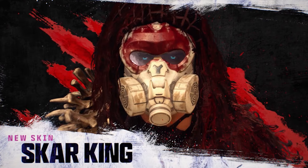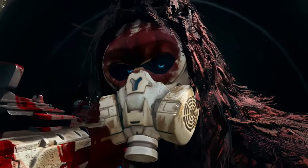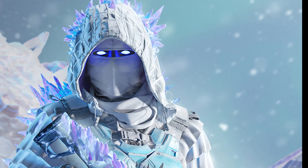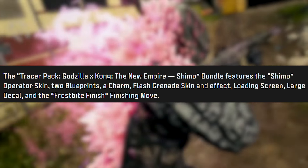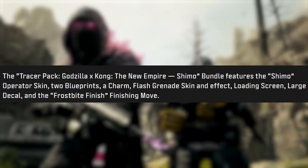Next is the Scar King bundle, which comes with the ape operator skin, two blueprints, a charm, loading screen, large decal, and the 'Whiplash Unleashed' finishing move. After that is the Shimu bundle, part of the Godzilla Kong New Empire movie, featuring the Shimu operator skin, two weapon blueprints, a charm, flash grenade skin and effect, loading screen, large decal, and the 'Frostbite' finishing move.